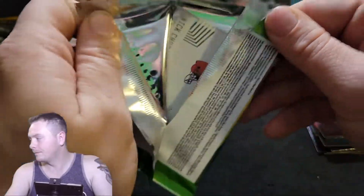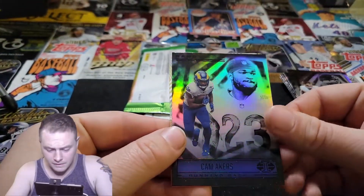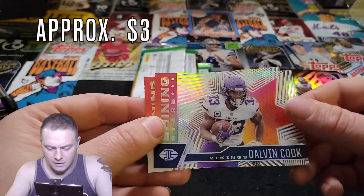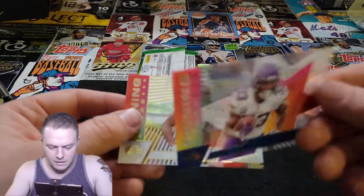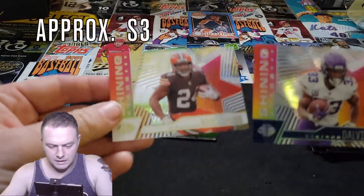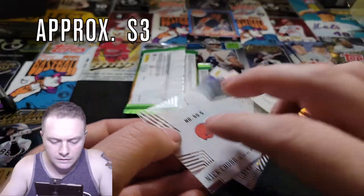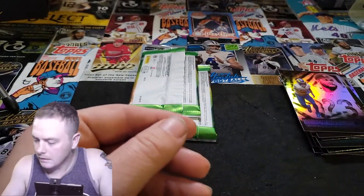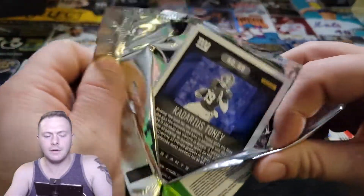So there's an auto in here — we're still live for the auto. Cam Akers, Dalvin Cook. There were only three cards in here — wow, three cards. Dalvin Cook Rising Stars, not numbered. And then Nick Chubb, also Rising Stars, also not numbered. So we've got two Rising Stars, none of them numbered — weird. That's a Tater's grade but I'm not too big a fan of them.